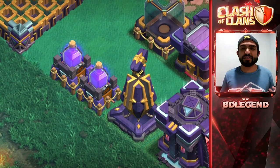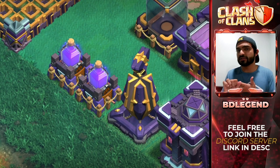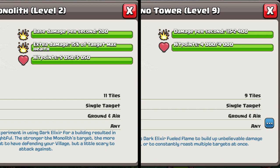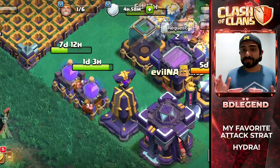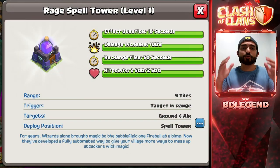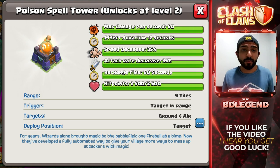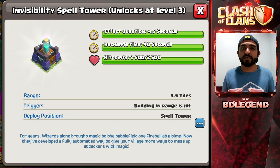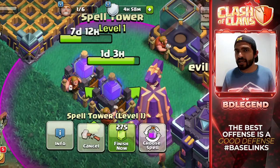As we move on into defenses, you want to go ahead and max your Monolith as well as your Spell Towers first. The first reason is because the Monolith is a monster defense — it's basically an Infernal Tower that doesn't have to charge up, so it is a really good defense. The Spell Towers are also really good in creating variety in your defense, and we don't really know what kind of metas are going to come out yet, so you want to make sure you're ready to use these new bases as they come out.